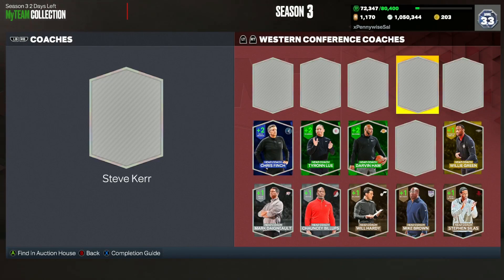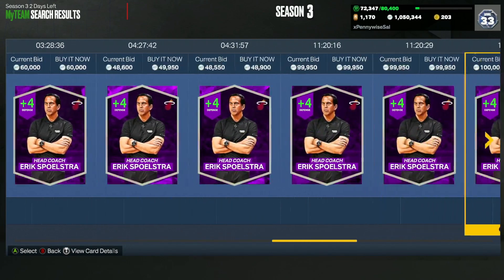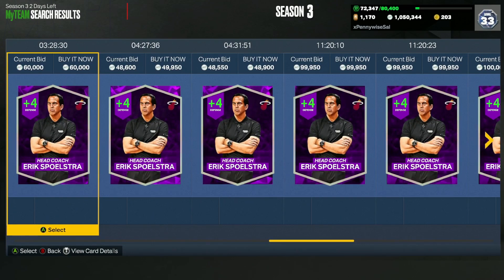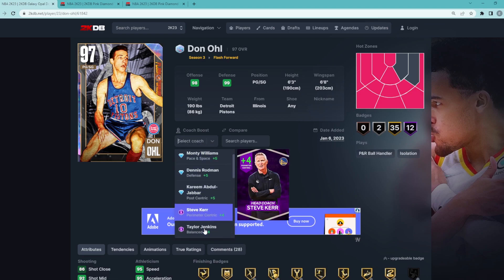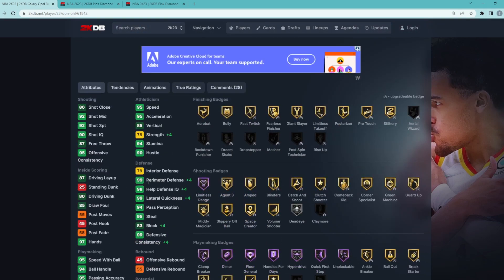Coming in at number four — I do think defense is very important at this time of the year — it's going to be the Amethyst Eric Spoelstra. He's going to be about 50,000 MT and he is defensively oriented. Looking at his stat boosts on 2KDB, at this time of the year it's going to be a lot better because he mainly focuses on defense. He gives plus four perimeter, plus four lateral quickness, plus four block, and plus four strength, which to me is more valuable for most point guards, shooting guards, and small forwards.